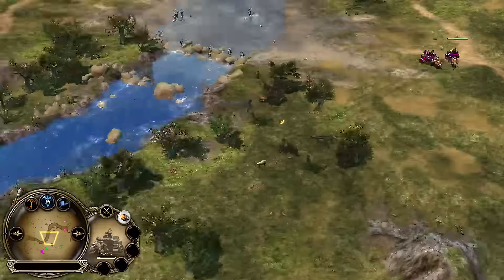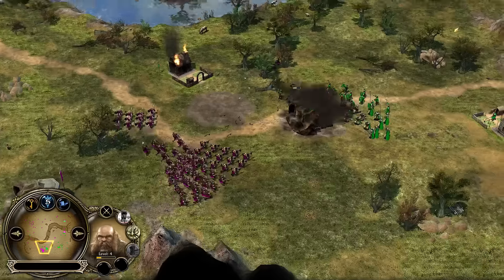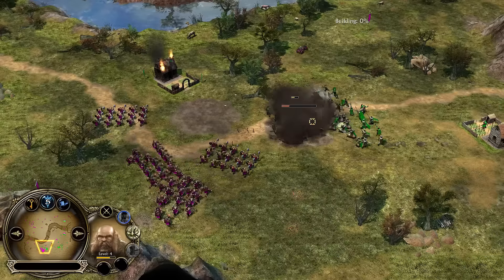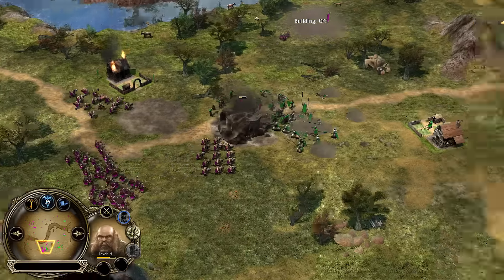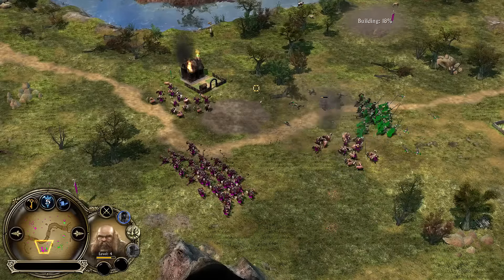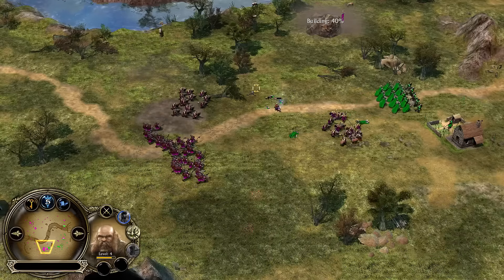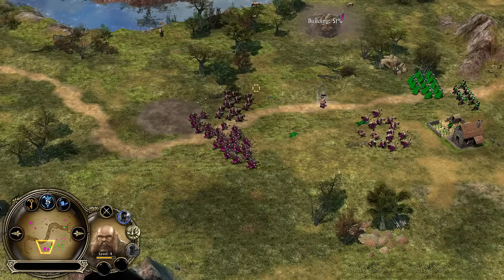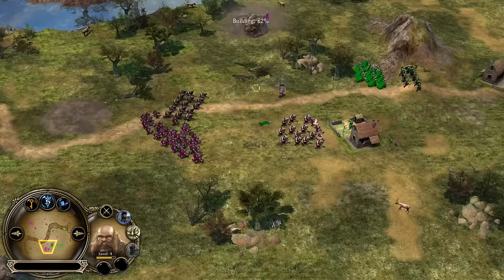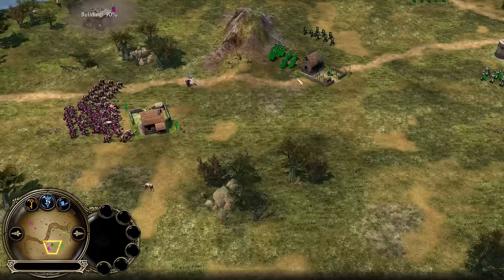There are a couple Battle Wagons just chilling in the middle. Gloin is leading an attack on the south, trying to defend the mine — nice slam there, sending some guys flying. Gotta love Gloin's slam. What I really love is Gloin's Shatter Hammer though — I would love to see a level 10 Gloin in this game, but who knows if we'll go that long.